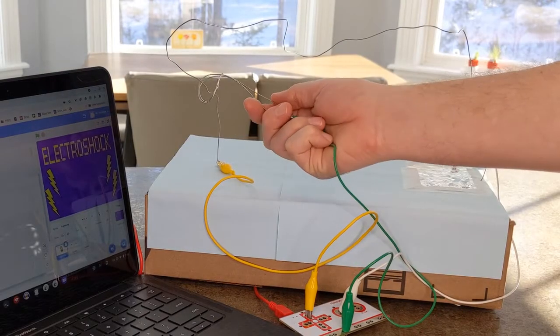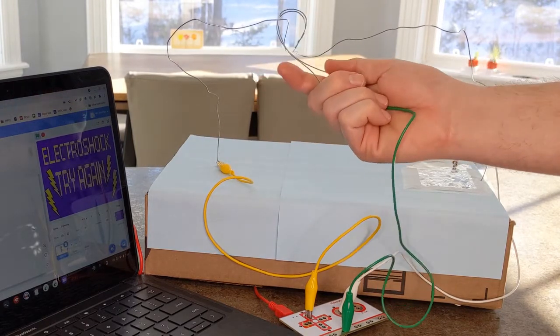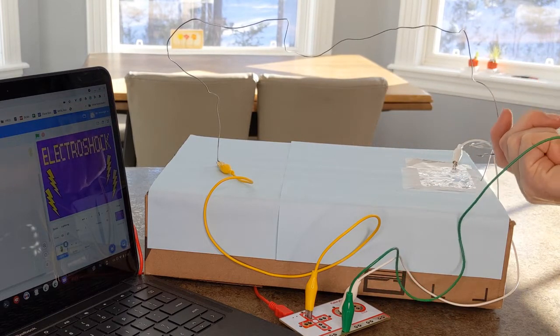How about this one? The goal is to move the handle to the base without touching the coiled wire. The code is set to make a loud sound if you do touch the coil and to make a celebration sound when you touch the base.